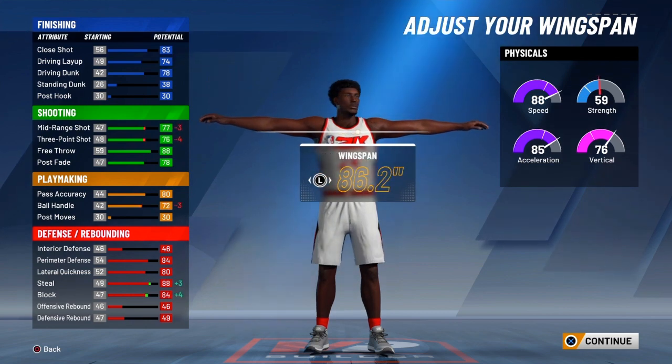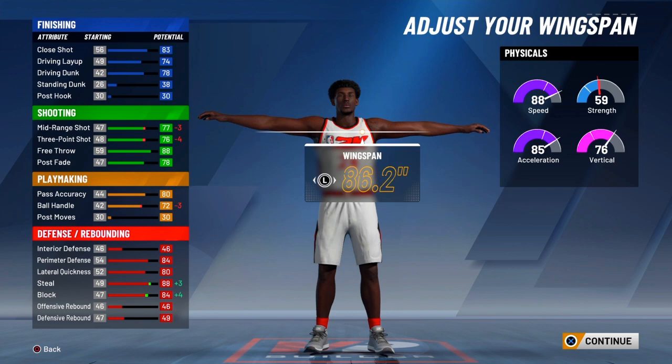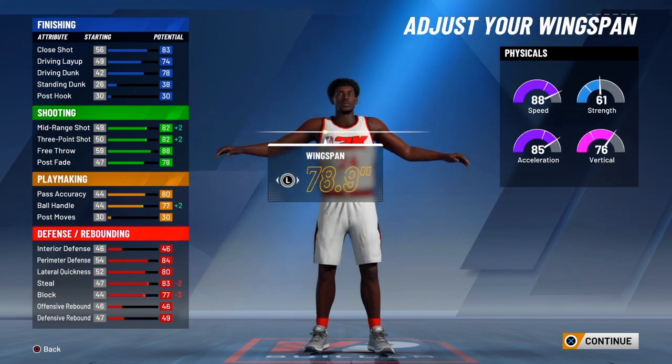But in 2K20, all you need is at least a 75 three-pointer and at least a 72 or 70 ball control to get those animations. And if you have those badges you should be good — as you guys can see I have 10 playmaking badges.